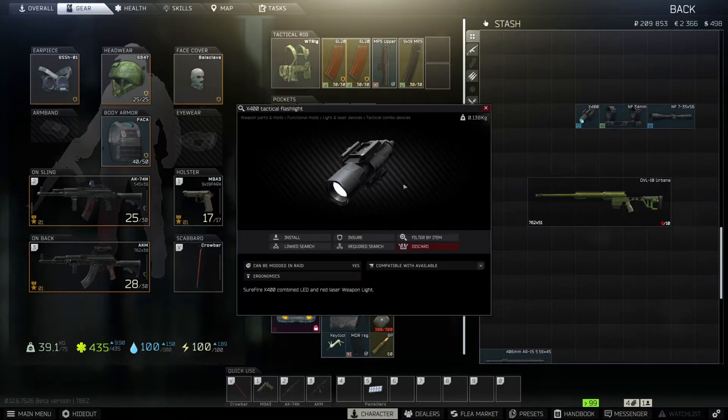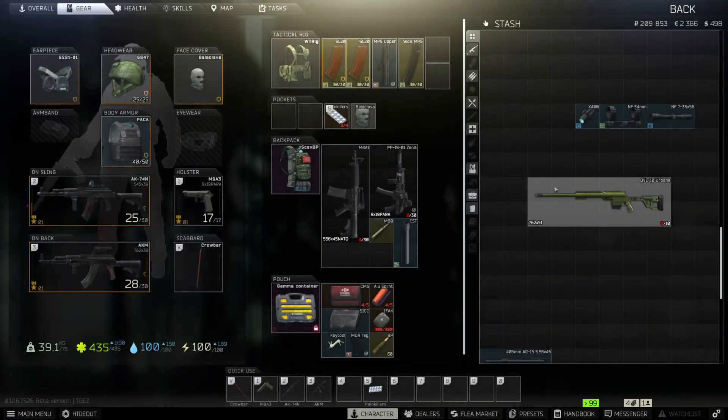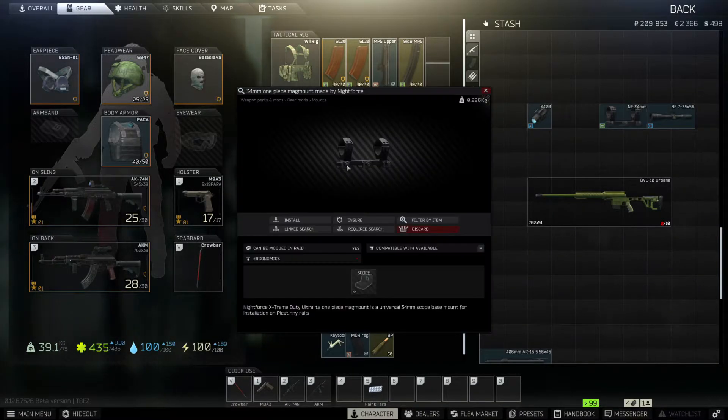We're going to buy a tactical flashlight, the X400. You can just buy this off of Peacekeeper for $91, or like I said, you can go to the market if you have the money.